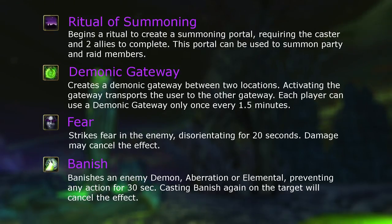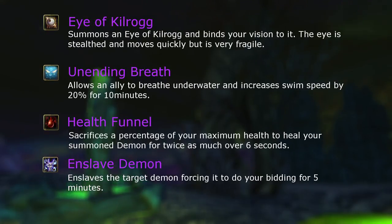Demonic Gateway creates portals at two locations that you and your raid can use to quickly move between. Fear is a disorientate crowd control that breaks pretty much instantly on any damage. Banish is crowd control on demons and elementals, making them immune to damage until you recast Banish. Enslaved Demon is a gimmick as it replaces your pet — the expansion is demon focused, but it's highly unlikely you'll be using this for anything practical. Eye of Kilrogg is another gimmick. Unending Breath is underwater breathing and swim speed, and Health Funnel heals your pet at the cost of your own health.